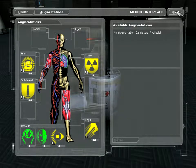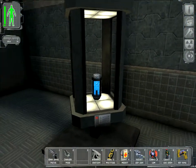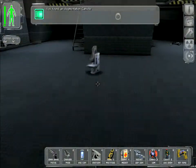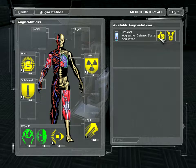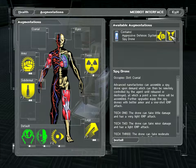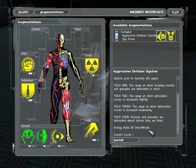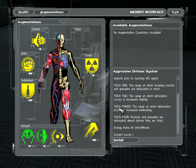Now let's look at our augmentations. We didn't pick them up, so we'll throw our baton out and pick up the augmentation canister. This gives us a choice of visor, the aggressive defence system — which blows up missiles and grenades before they hit you — or a spy drone. I don't use the spy drone much at all; it uses 150 units a minute of energy. The ADS only uses 10 units a minute, which means I might actually use it in a pinch. We're going to go with that one, although we're probably not going to use either of them.